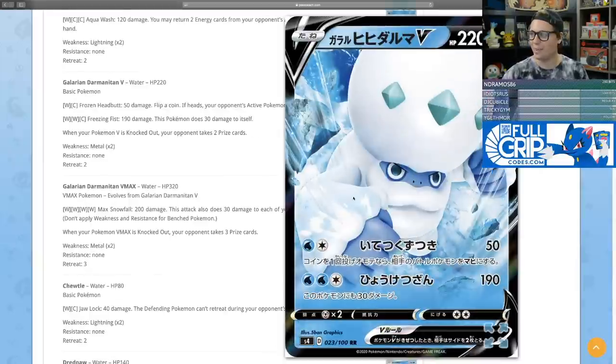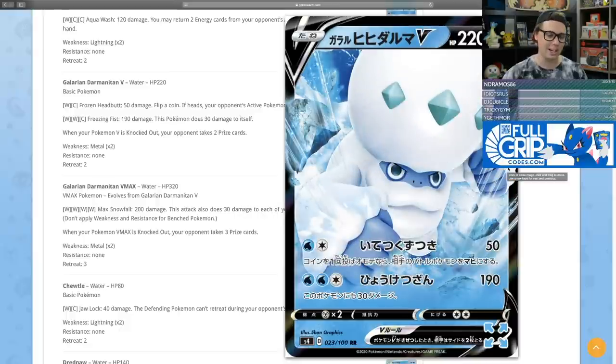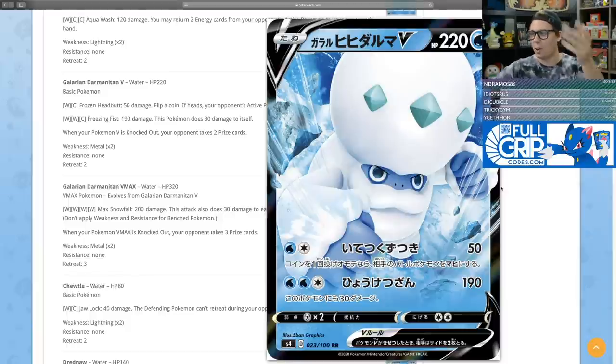We've got Galarian Darmanitan V and Galarian Darmanitan VMAX — really cool, handsome cards that are pretty good as well. Galarian Darmanitan V has two attacks: Frozen Headbutt for water and a colorless does 50 damage with a coin flip for paralysis, and Freezing Fist for two water and a colorless does 190 damage but does 30 to itself. At 220 HP with usable attacks, Darmanitan V checks all the boxes for a card you evolve from.